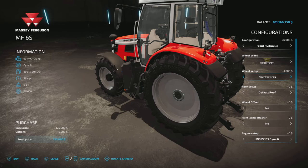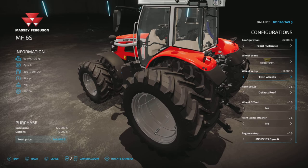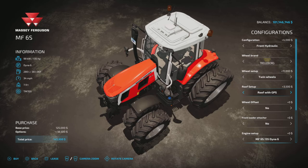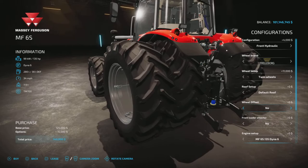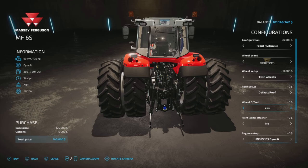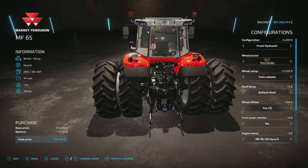Back to Trelleborg, we have narrow and twin wheels for $11,000 - pretty standard. For the roof setup we have default, which is nothing, or you can go to the GPS-style roof if you want to spend the extra money. Wheel offset is something we've seen with his other mods - you have three options: a narrower setting, regular, and two wider options. Only $150 for that offset, and I would go with it as it helps with stability.